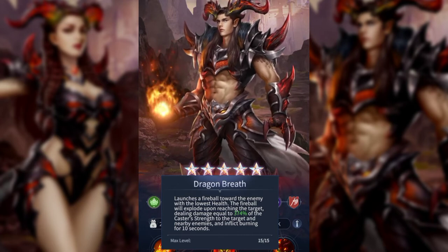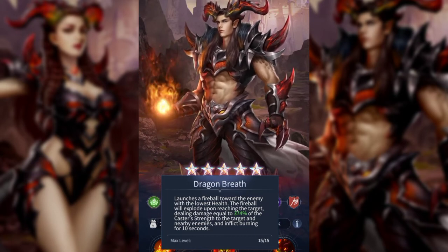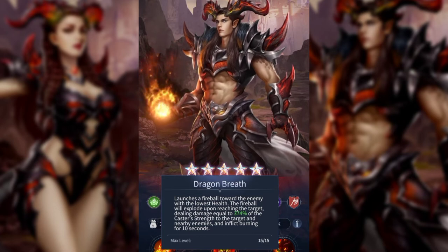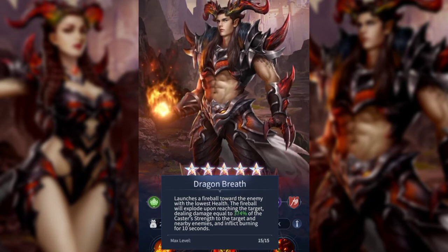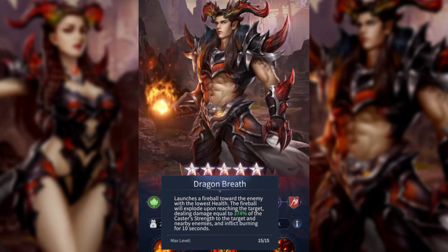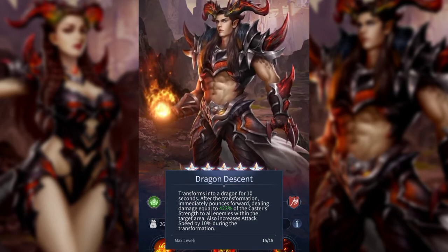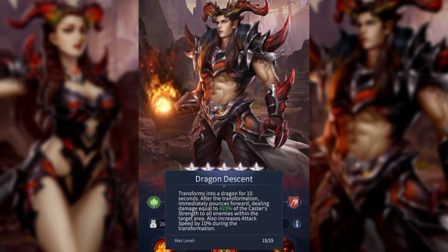The key here is that it inflicts burning for 10 seconds. That's important because you can compare him with the Ignis clan, who have abilities with bonus effects based on burning — you can see that in the Ignis clan video. That makes him a very good pair with a member from that clan if you want to build around burning.